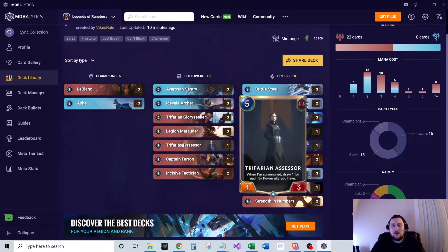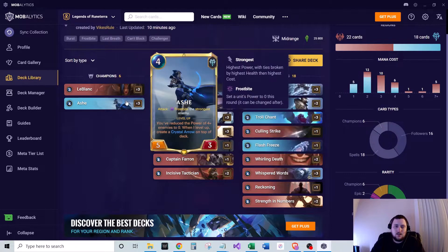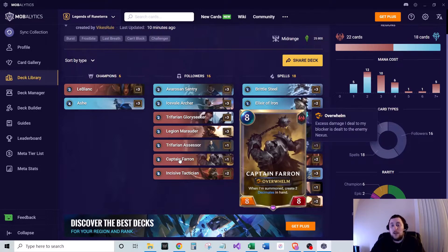We run one Trifarian Accessor, five mana, four-five — when summoned, draw one for each five-plus power ally you have. With so many five-attack units, you can usually draw a decent amount. We also run one Captain Farron, eight mana, eight-eight with Overwhelm, who when summoned creates two Decimates in hand. He's your finisher in this deck.